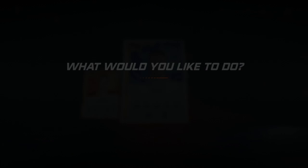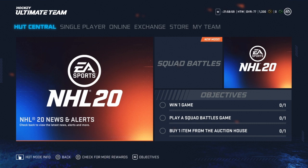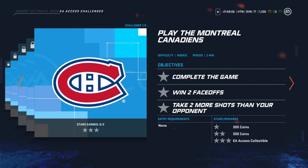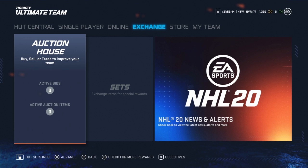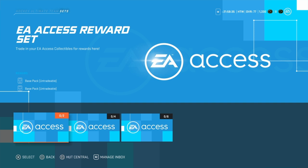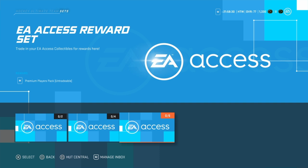Thrash from the future here — I realized editing this video that I totally forgot to mention something. Your EA Access challenges: there are six challenges you can do in EA Access and you get EA Access collectibles. Head over to the exchange sets — it's right here, your EA Access section. You can get base packs, premium packs, or premium players packs, and I would definitely do a premium players pack — makes the most sense.